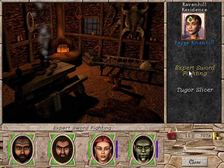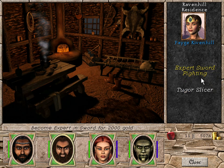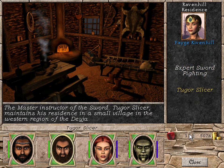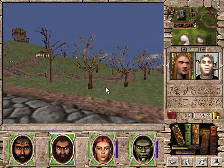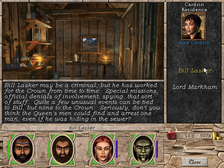Page Ravenhill: the sword is your weapon of choice and you'd like to slay more effectively. My instruction will teach you to use your blade more quickly. If you have 2000 gold and have reached skill level 4 with the sword, I will instruct you to expert level. Excellent. Tugor Slycer, the master instructor of sword, maintains the Zersdans in a small village in the western region of the Deja Moors. Bill Asker may be a criminal but he has worked for the Crown — special missions, official denials, spying. Quite a few unusual events can be tied to Bill but none to the Crown. Black Ops, eh?